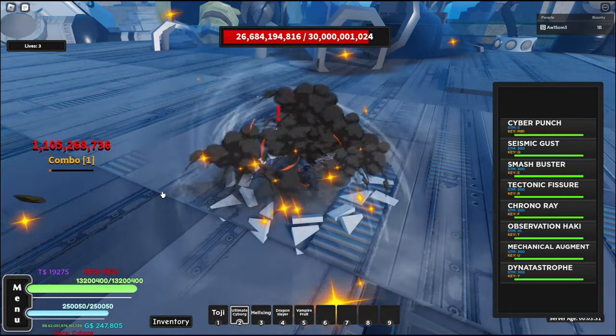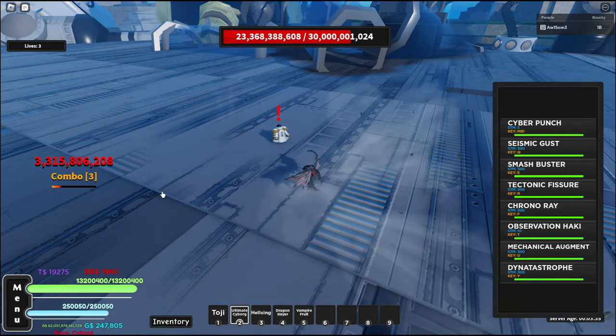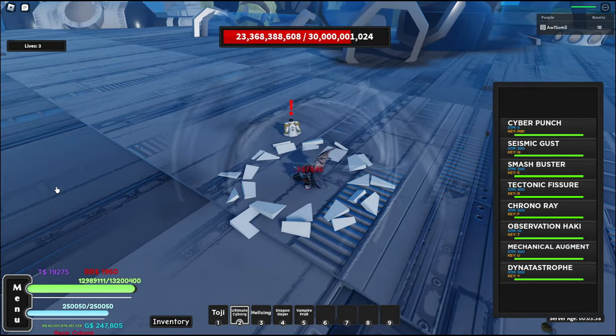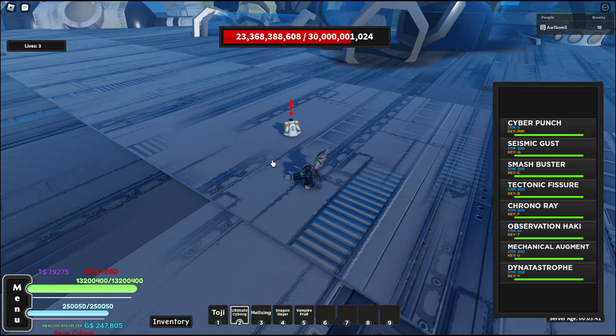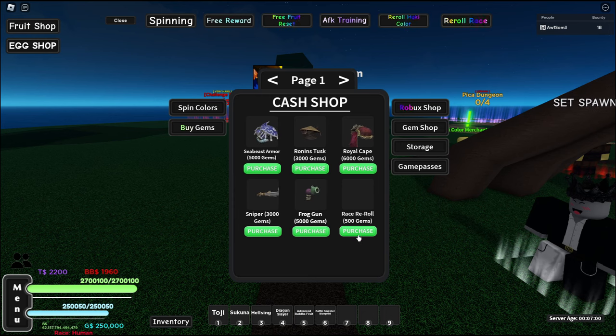The All-Seeing Admiral Cape is from Buddha Third Sea or Sengoku Third Sea, for a total of 6,650 strength stat. Let's get into the obtainment.